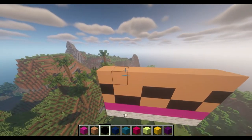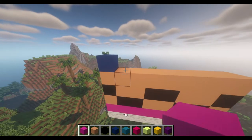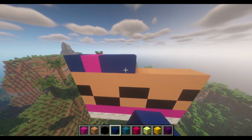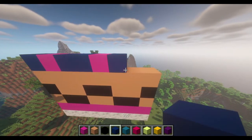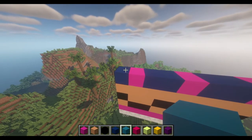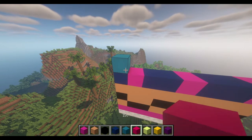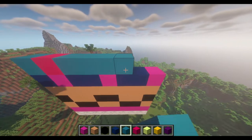Now switch to Dark Blue and do 1 Dark Blue, 1 Plum, 2 Dark Blue, 1 Plum, 2 Dark Blue and 1 more Plum. Now switch over to Peacock Blue, start by putting 1, then do Red, and then fill the rest of the row with that Peacock Blue — just straight across like that.